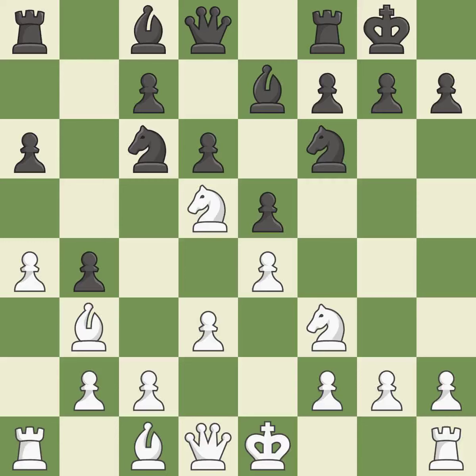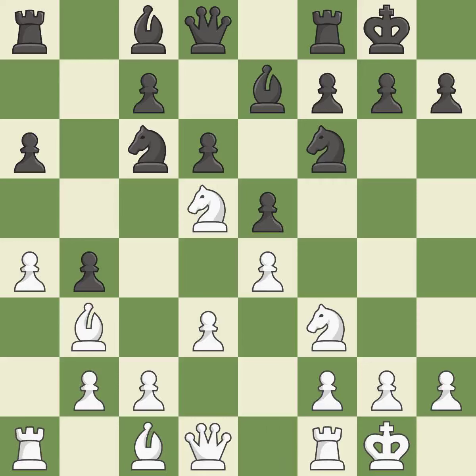Castling kingside tends to be safer because the king is further from the center. A rook enters the action after developing outside of its starting square as a result.